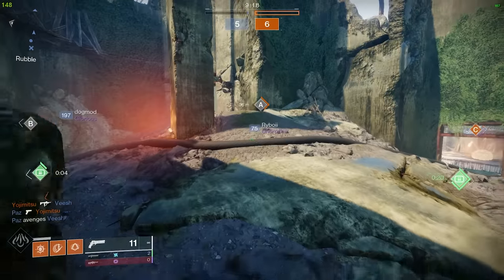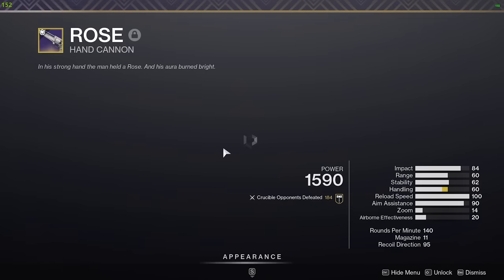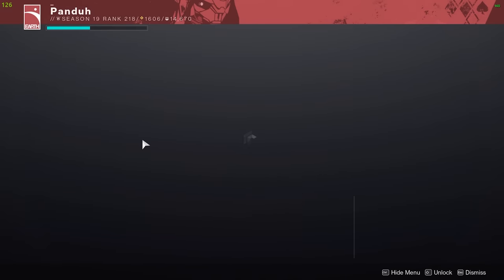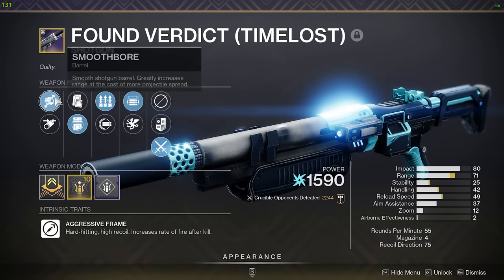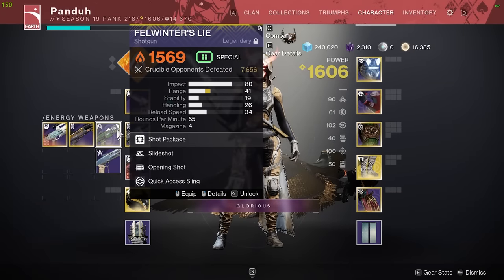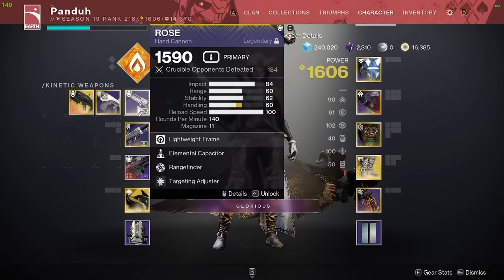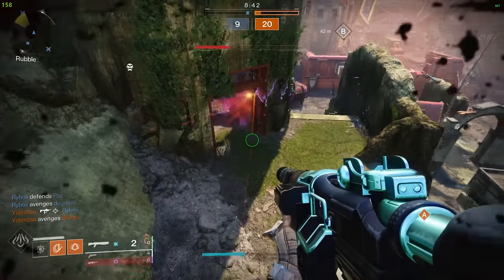This is the Rose I'm running for the video — Rangefinder, Elemental Capacitor, Accurized Rounds, Small Bore — almost a god roll. I'm also trying out a few shotguns: my normal shotgun with Surplus, Opening Shot, and Smoothbore — you guys hate on Smoothbore but it's actually the best barrel in the game. I'm also trying Felwinter's Lie because of the slideshot changes. I'm running Stompies first, then I'll try Dragon Shadow, and also Rose with and without Icarus.